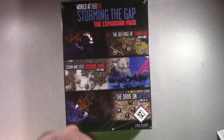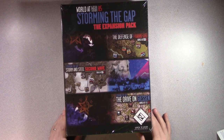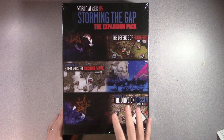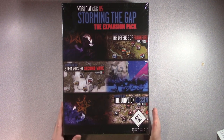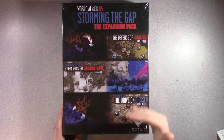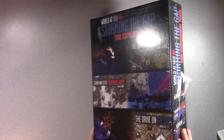Welcome back to the table everybody. What we're going to do today is probably the last of the unboxing series of the Storming the Gap Kickstarter. This right here is the World at War 85 Storming the Gap Expansion Pack. It's got three of the expansions and some other stuff in here. So what exactly is that other stuff?